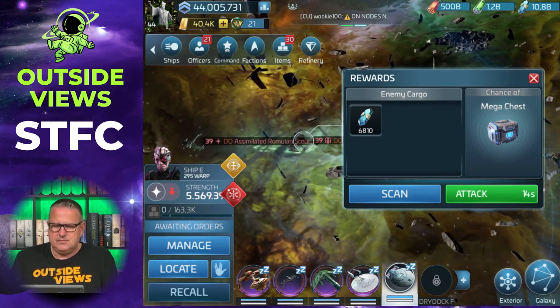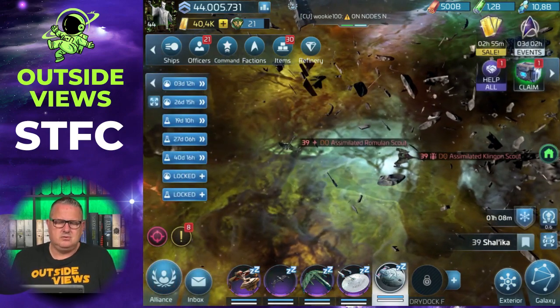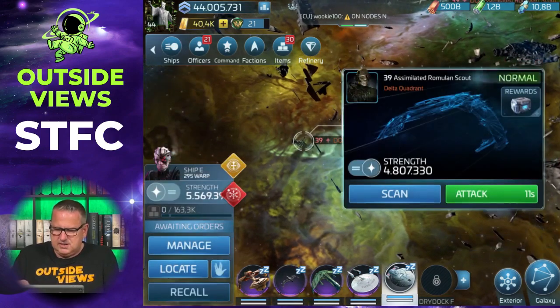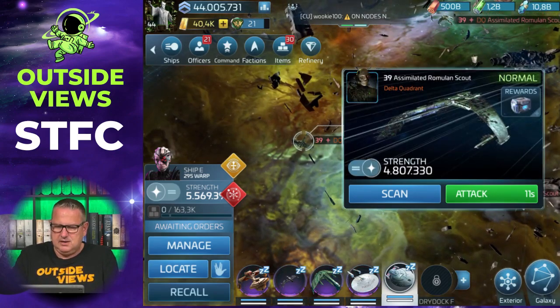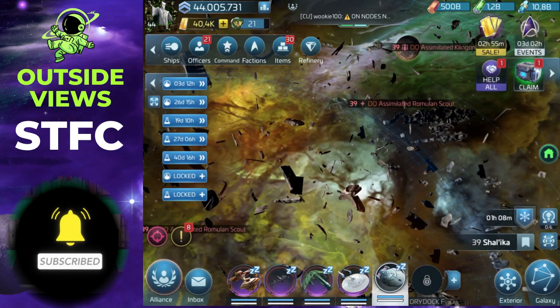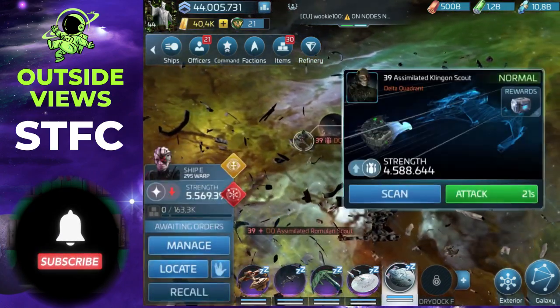6,810 dilithium - not really worth it. It's called a scout so you would have expected something else, but it's just dilithium. Let's have a look at the Romulans. Tritanium - 10k. Have a look at my low level on tritanium with just 1.2 billion at this point in the game - that is a low level, but still not worth it.